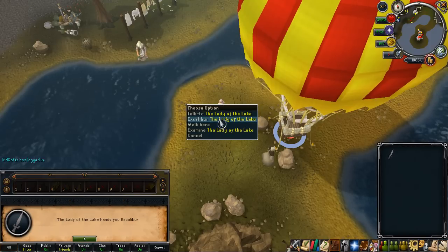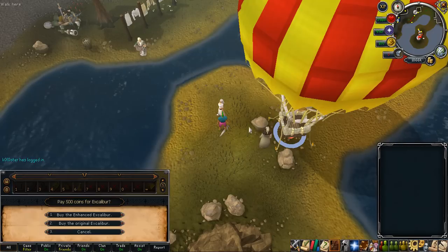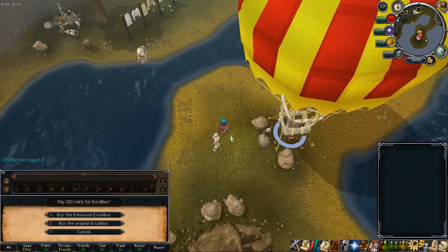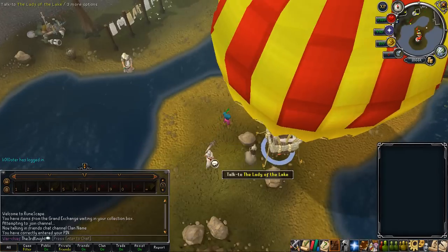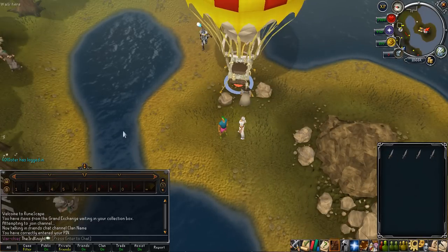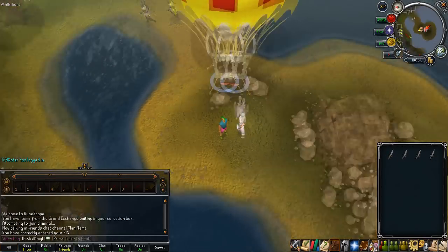Just keep dropping that and keep getting another one. They might start disappearing if you want a large amount of them, so instead of chatting with her again you can just pick them all up and then drop them all again — that will reset the time in which they are on the ground. I don't know exactly how long it takes for one of the items to despawn, but get as many as you want.